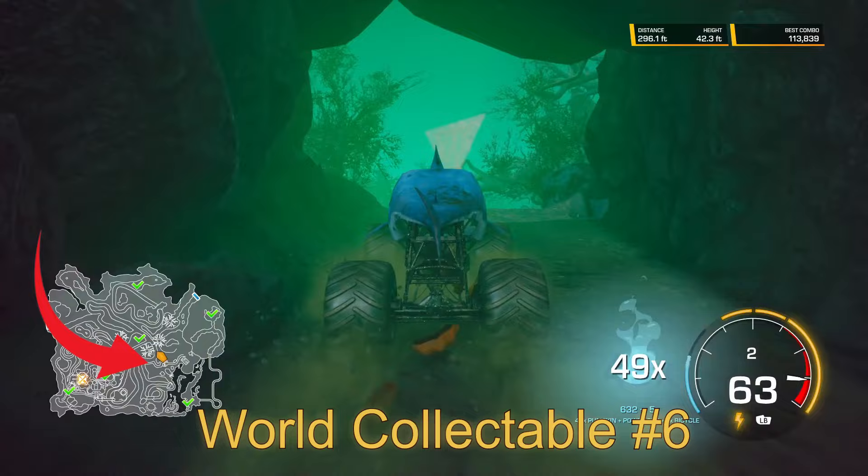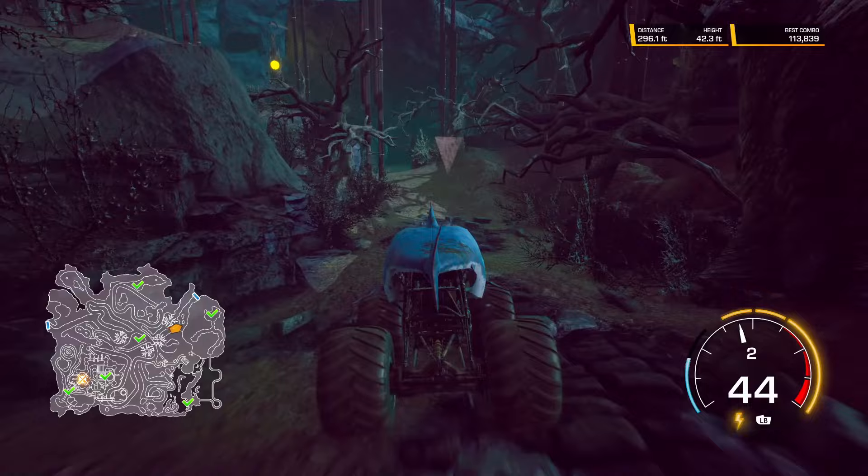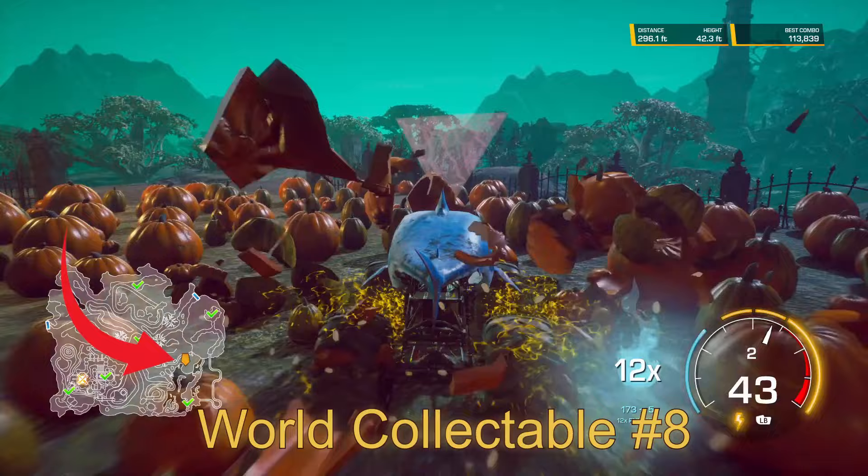Come back all the way around, make a U-turn, and there is world collectible number 6 onto the main track. World collectible number 7 is found towards the entrance where we came from from the wasteland — right there underneath the wooden path. World collectible number 8 is found in the pumpkin patch, up over here by the pirate's cave.